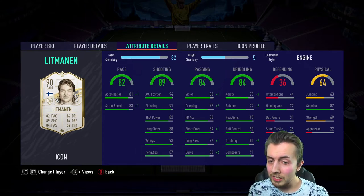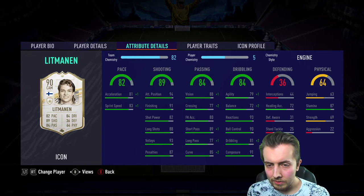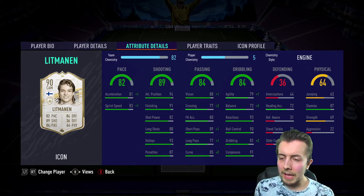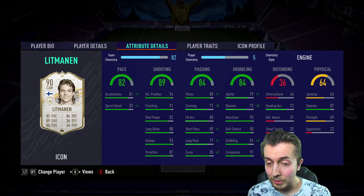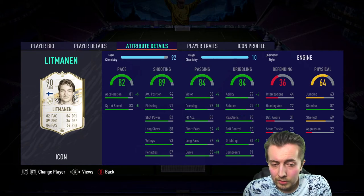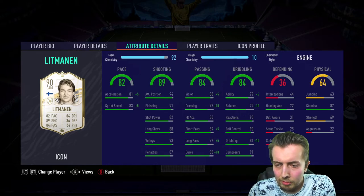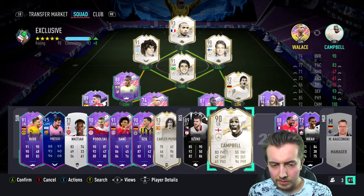He's only 185,000 coins for his prime, which is a steal. 91 finishing, 88 long shots, 82 shot power — a bit low, but it is what it is. 94 attacking positioning, 88 vision, good passing, good dribbling besides slightly low balance, which you can boost. He's got a very niche card but I think he's a very underrated icon. I stuck an Engine on him — 82 balance, 84 agility, 91 dribbling total.